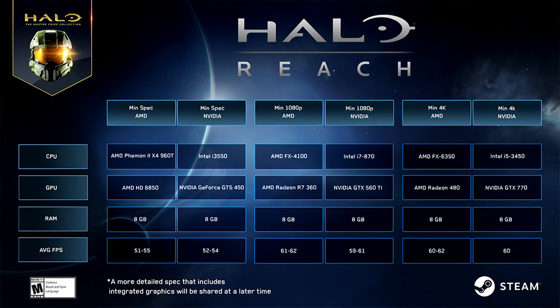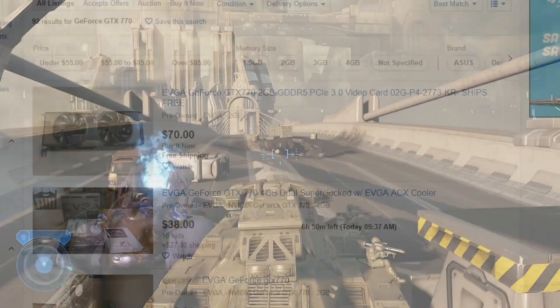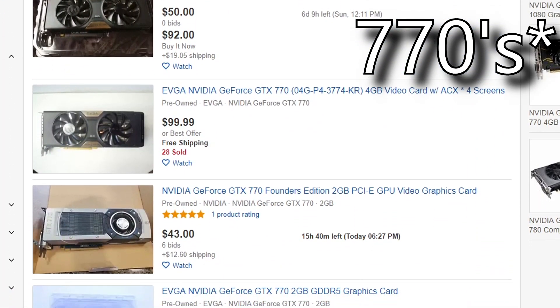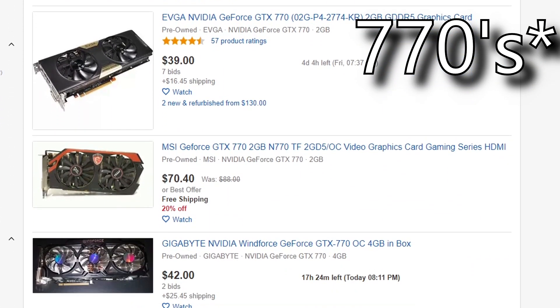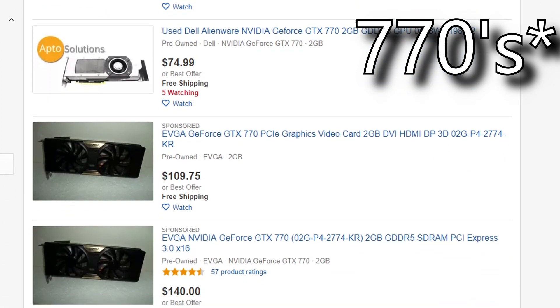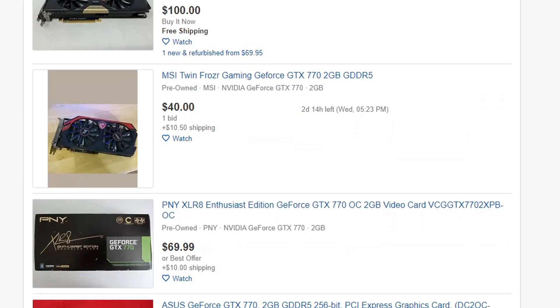You should be all set to play at 1080p 60 or even 4K 60 if you want. It looks like it should be pretty easy as long as you have a dedicated graphics card. A lot of these GPUs and CPUs are extremely cheap — this is just all 1070s I found on eBay earlier today. And honestly, if you want to see a video of me and Insane Matt putting together a Halo MCC PC, let me know down in the comments.